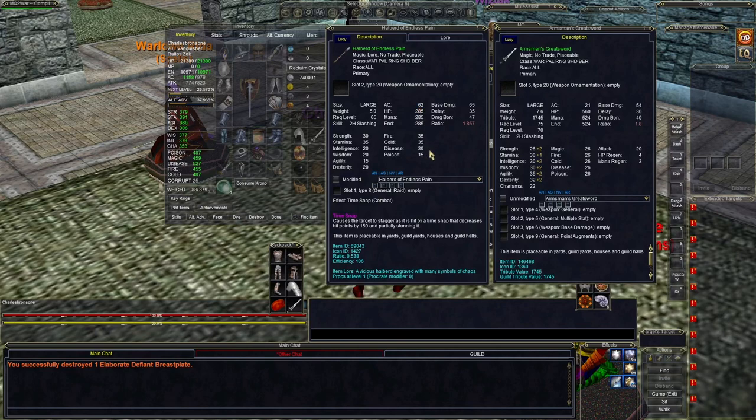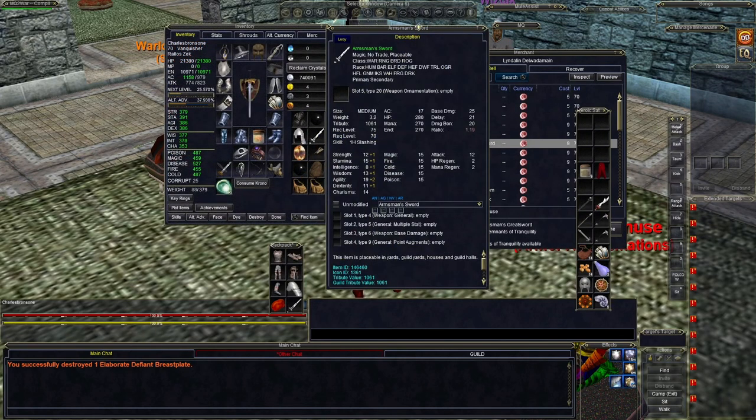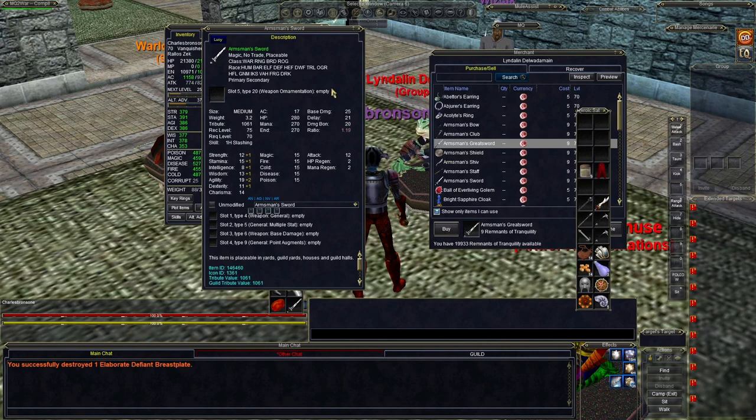Here are some weapons — the Armsman Greatsword compared to a raid gear two-hander from Gates of Discord. Sure, one has a proc, but you also have a Type 4 damage aug slot you can put into the Armsman Greatsword, which brings it up even more. Whereas the other one may not take a Type 8 aug. It also has a boost to attack — and you'll notice most TBM pieces have a boost to attack. Start adding all those attack boosts up and you're just going to be hitting like a madman all the time.